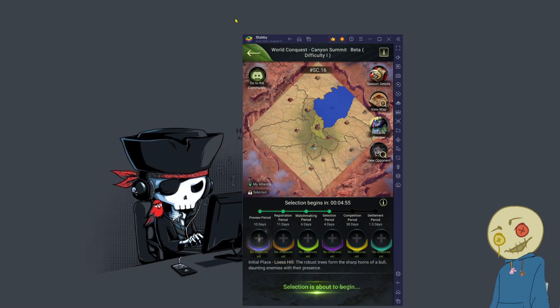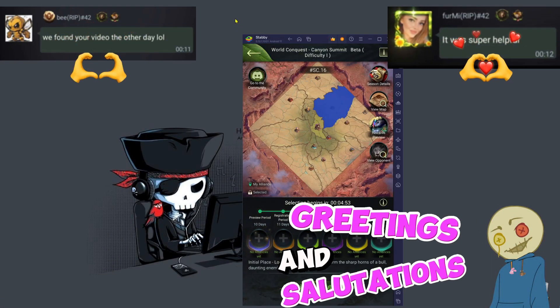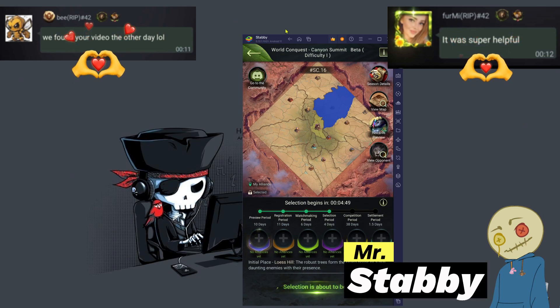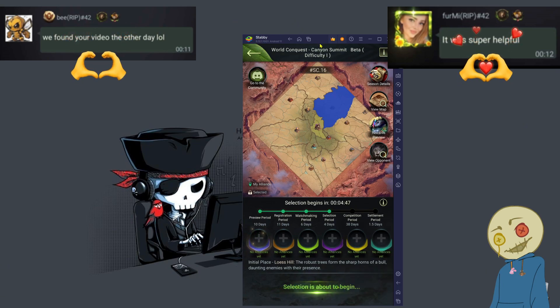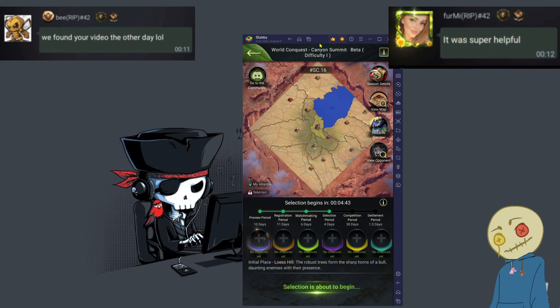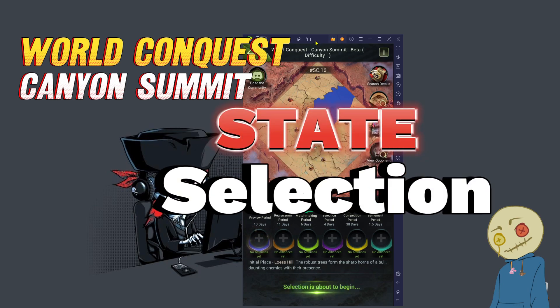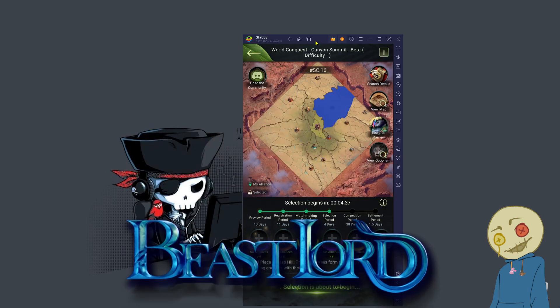What's up? How you doing? Greetings and salutations. You like this dope wallpaper? Mr. Stabby here, and today we are going to talk about World Conquest Canyon Summit State Selection — Peace Lord style.